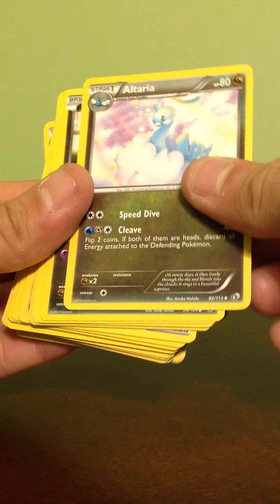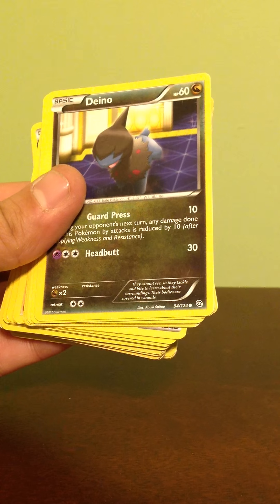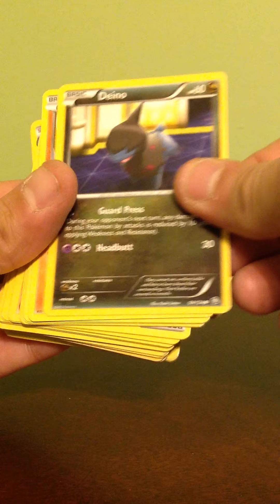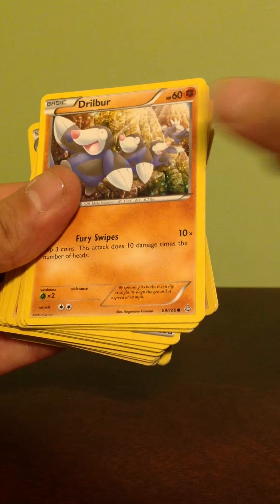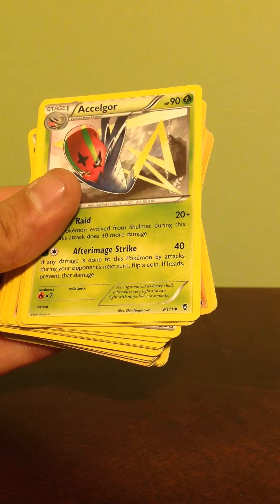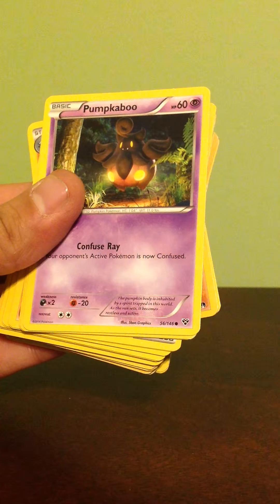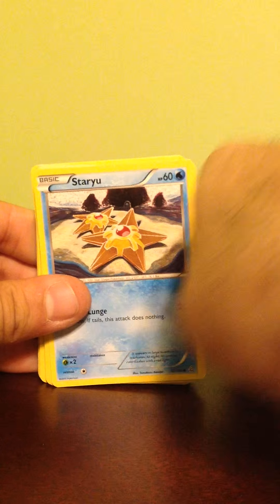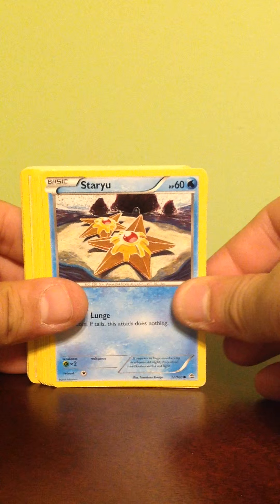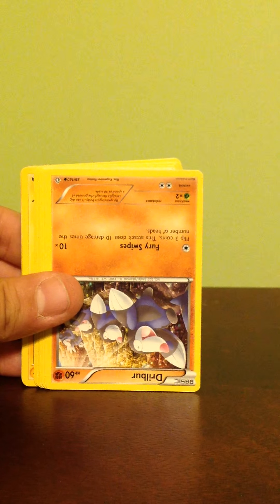Altaria — usually a really, really nice one, I like that. Drillbur, Accelgor — not sure I pronounced that right — Pumpkaboo. This might be a little easier this way. Staryu, Espurr, Accelgor, another Drillbur.